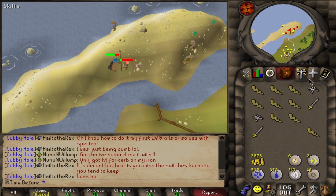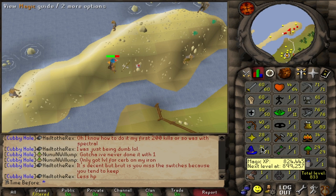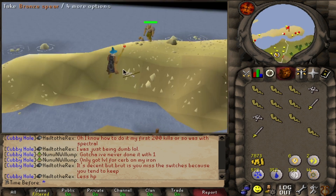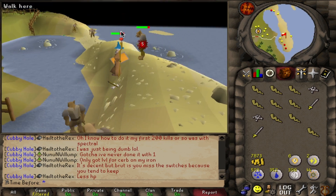I am almost out of runes and I am only just over 71 magic. I'm going to need about 4,000 more mind runes, which means I'm going to need more money. Let's go back to the steel platebodies.